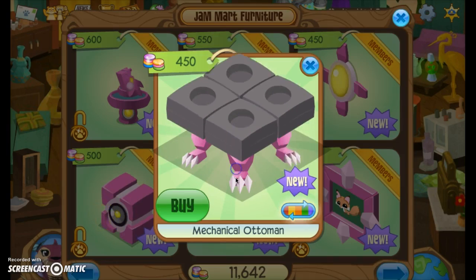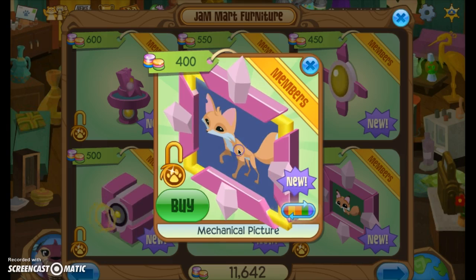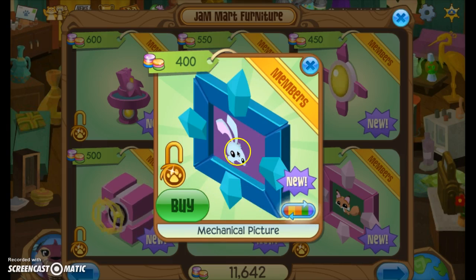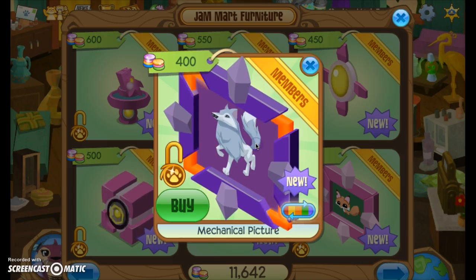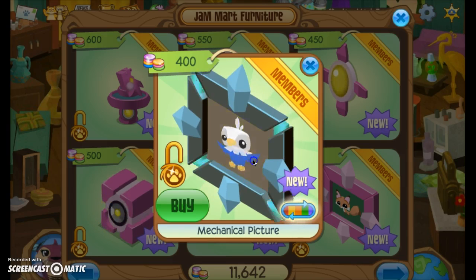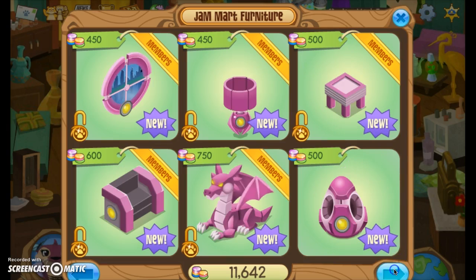Then we have an ottoman. This one is by far my favorite — you have the baby, or the pet box. When you click on it, it becomes the adult box. Look — this is the bunny, tiger, arctic box, eagle. And that is just so cool. I really like that.